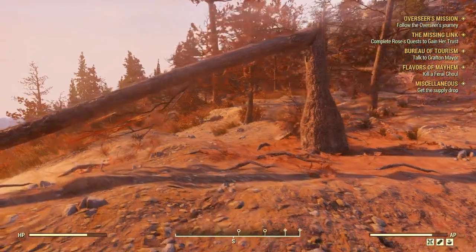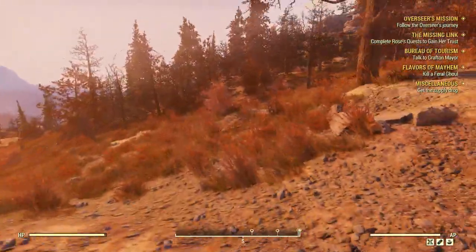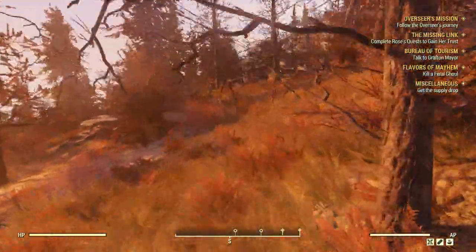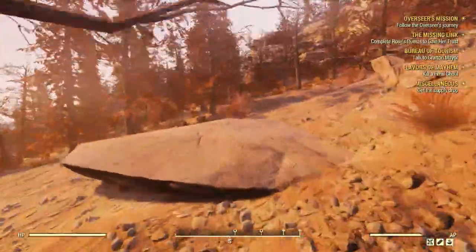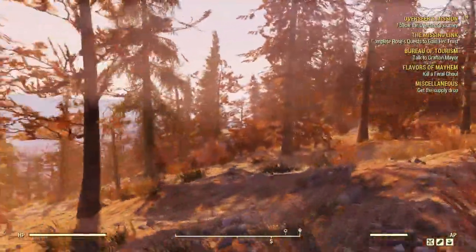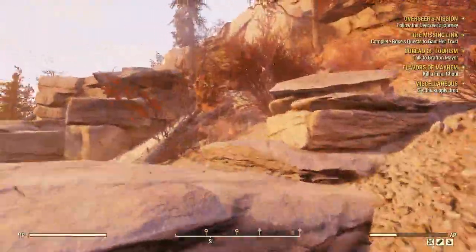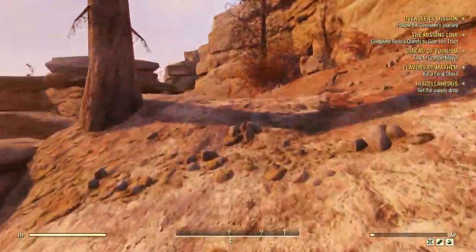Also, there's a doggy here. Anyway, we'll grab the supply drop and then probably go to Whitespring just to kill a ghoul. We don't have to go to where she says — it's just one of the places she highlights. So we can literally go anywhere there are ghouls, fuck them up, and then complete that.